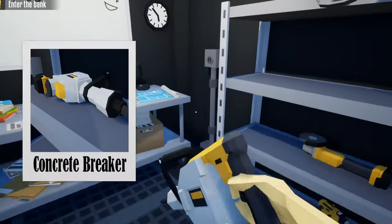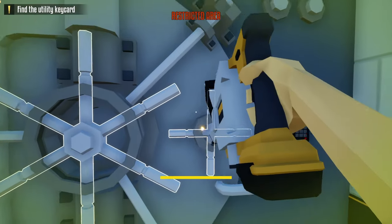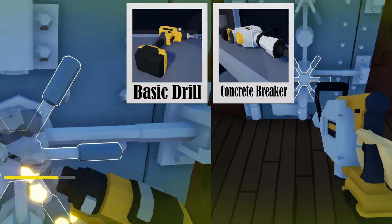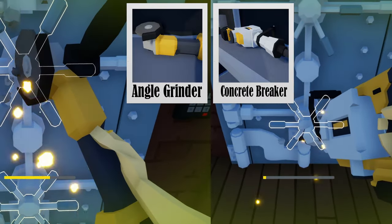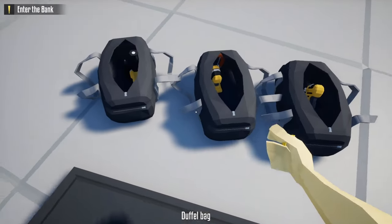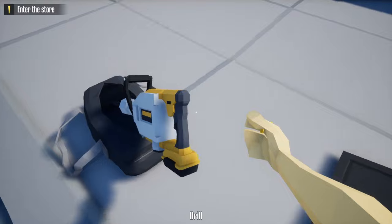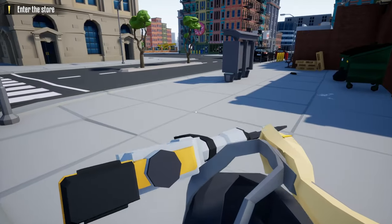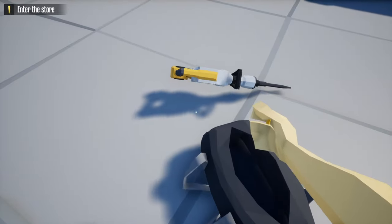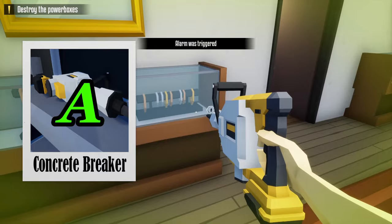The final tool in the drill category is the concrete breaker. If there's one good quality about it, it's speed — it is no contest that the concrete breaker wins in all categories related to speed compared to the other drills. The problem, though, is its massive size: unlike the previous drills which can fit into a loot bag, the concrete breaker can fit in with a bit of finesse but most of the time it falls out. I'd say it's the meme of this category, but for its speed I'll give it an A tier.